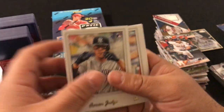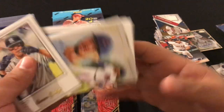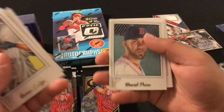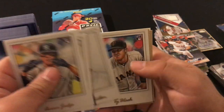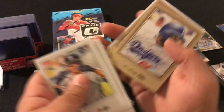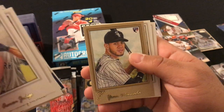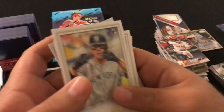We got Aaron Judge rookie card, Randall Grichuk, Blake Snell, Chris Bryant Masterpiece, David Price, Josh Donaldson, Jameson Taillon, Tate Black rookie card, Andrew Toles, Yoan Moncada rookie card, Yasmani Grandal, and Carlos Correa.